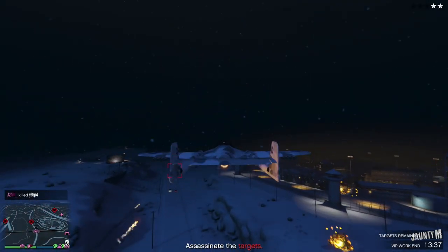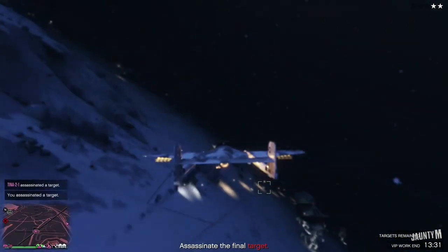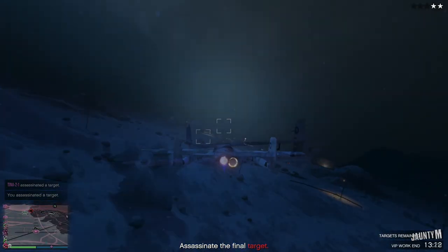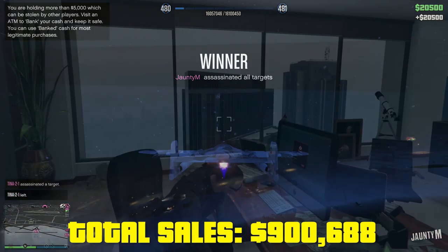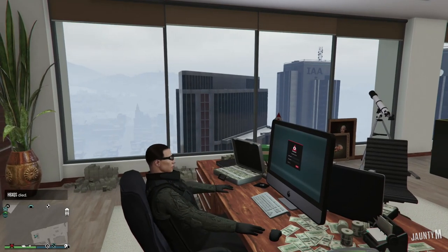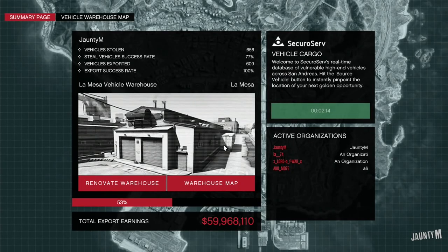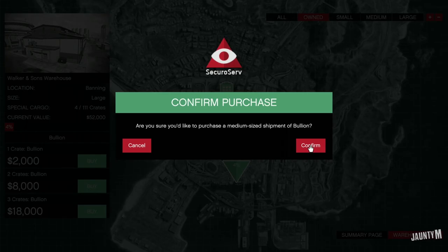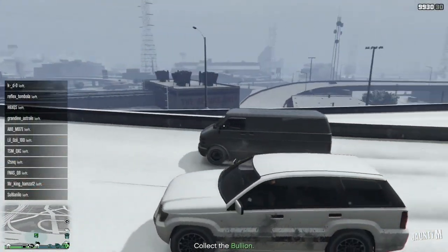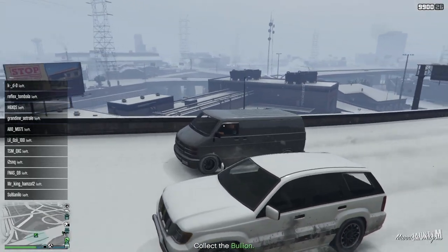Another headhunter mission — I had a few people helping me out but they left right after finishing the mission. $20,500 for this one as well, so we're closing in on the $1,000,000 mark. Normally my target is $1,000,000 every 4 hours. If you're alone in the lobby you can make $1,000,000 in about 3 to 4 hours doing these kinds of missions.